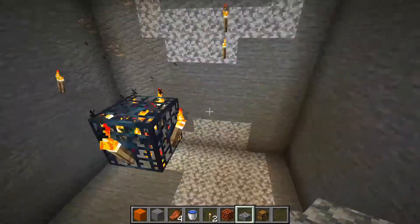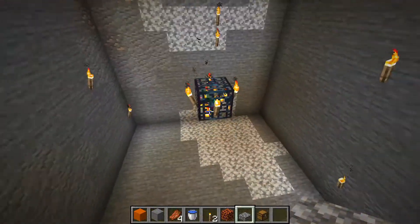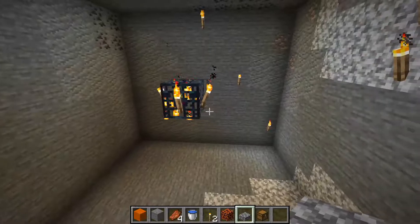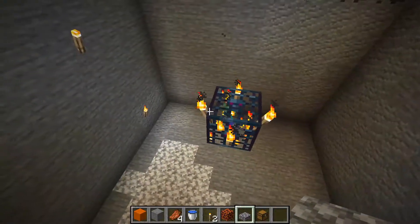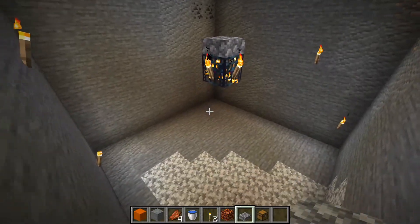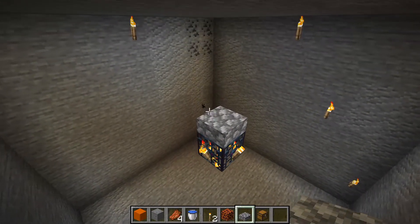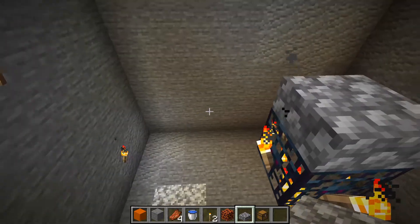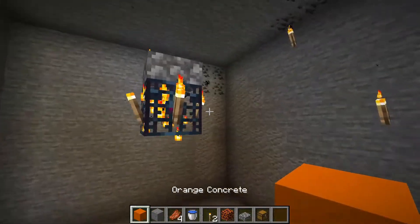Once you have it all nice and finished — you have the nine by nine, all mined out — what you're gonna do is place a slab on top of the spawner. This will aid in spawning because if the zombies spawn on top of the spawner, it blocks the spawner and nothing else will spawn. And that is not what we want. So do that.